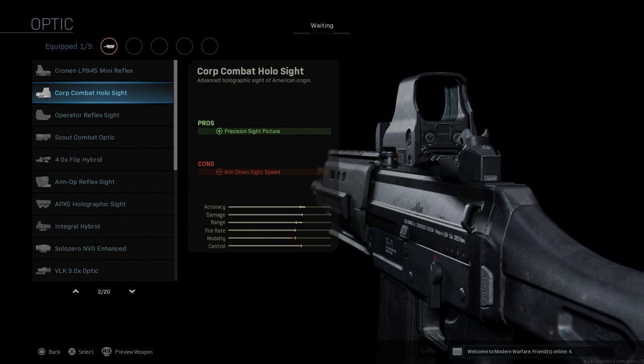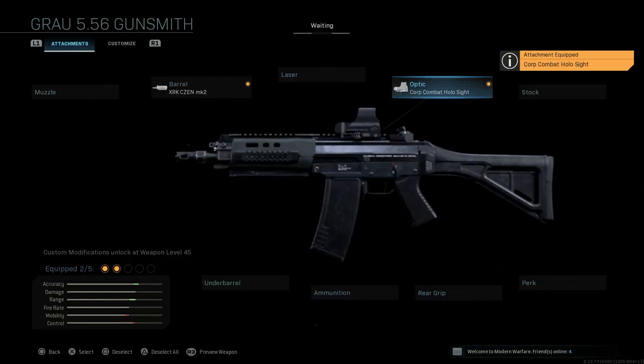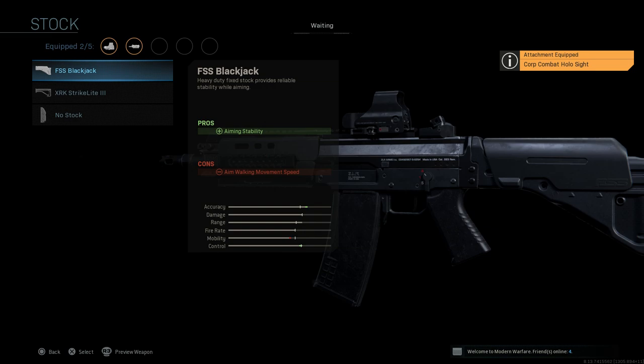For the optic, this is more personal preference. I'm going to select the holographic sight because aesthetically it looks very good on the weapon, and it's a reliable sight for any weapon in the game. It is going to hurt your ADS speed slightly because you're adding weight with the optic, but it's not going to be very noticeable — just a slight negative to mobility and control.